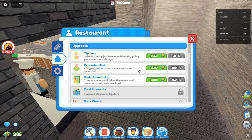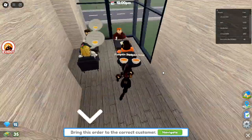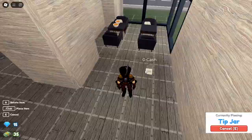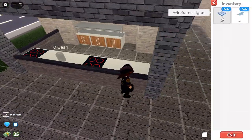Tip 8: Use platforms instead of stairs. Here's a pro tip — customers in Restaurant Tycoon 2 don't actually need stairs to reach the second floor. All you need is to build a simple ladder using platforms. This saves you money and space, making your restaurant design even more efficient.